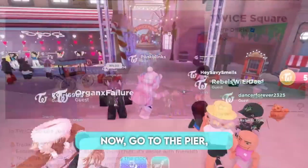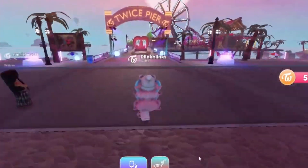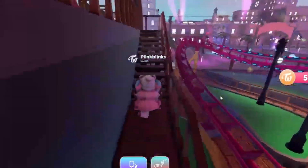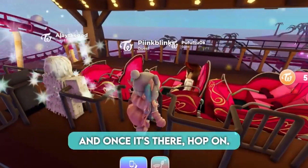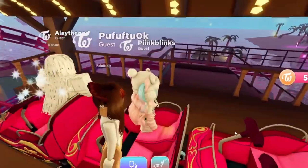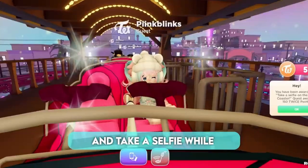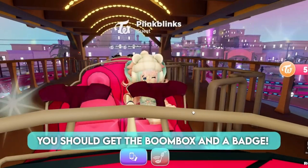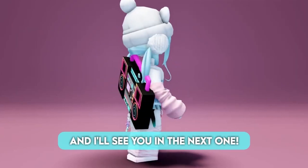First, join Twice Square. Now go to the pier and follow me to the roller coaster. Once you're there, wait for the roller coaster to appear, and once it's there, hop on. Once you're in, press this and take a selfie while you're in the roller coaster. Once you take the selfie, you should get the boombox and a badge. Do you like it? Let me know your thoughts in the comments below, and I'll see you in the next one.